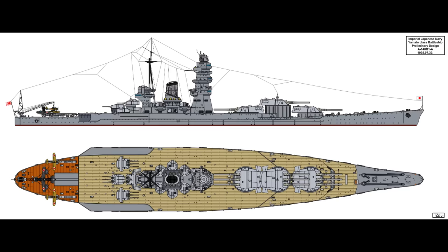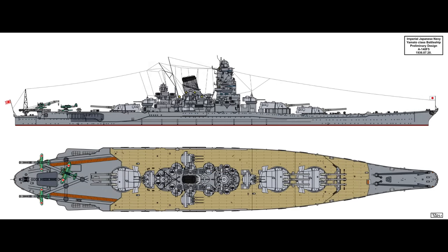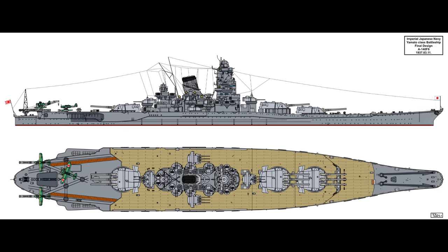Unfortunately, the diesels being tested in the fleet were continuously underperforming — well below the output and reliability assumed in the A140 design series — and the massive thick armored deck was structural, meaning you couldn't cut it open every year or so when diesels broke down. Midway through drawing up A140-F5, it was decided to forget the diesels and a 150,000 shaft horsepower steam-turbine-only plant was installed instead. This pushed the ship to 840 feet and 64,000 tons standard — or 68,200 tons trial displacement — and became A140-F6. F5 had already been authorized for construction, so the revised F6 design simply took its place, and this at last would be the ship that became Yamato.